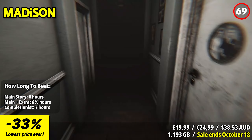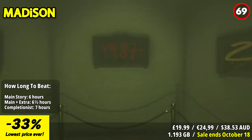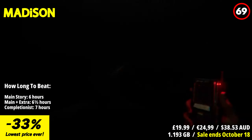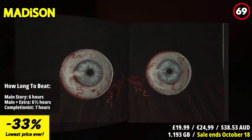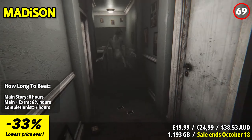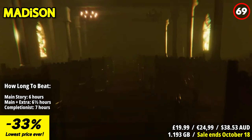Madison delivers a chilling and immersive horror experience. With its realistic visuals and intense atmosphere, the game creates a sense of dread that keeps you on edge. The standout feature is its effective use of found footage — you explore a haunted house through the lens of a camcorder, enhancing the immersion and fear. As you uncover the mysteries behind the supernatural occurrences, the game's puzzles and challenges provide a mix of suspense and investigation. The pacing is deliberate, allowing moments of tension to build before delivering terrifying scares, and the sound design and eerie music create a sensory experience that heightens the fear.